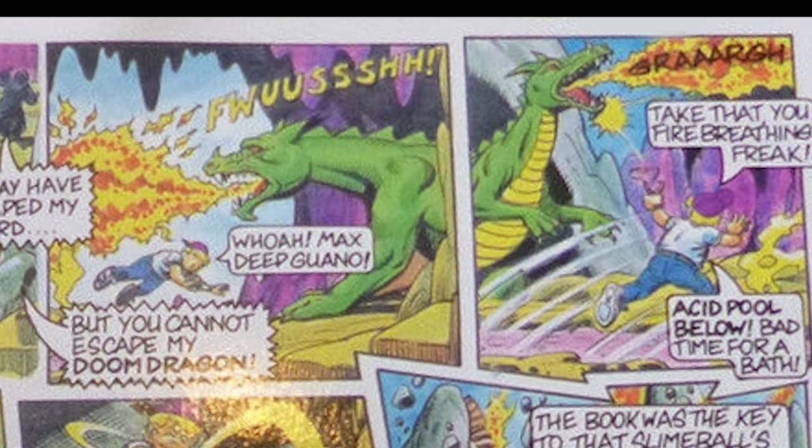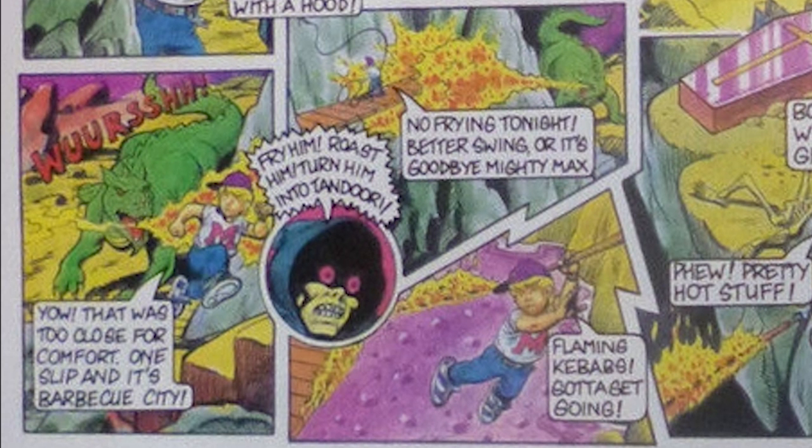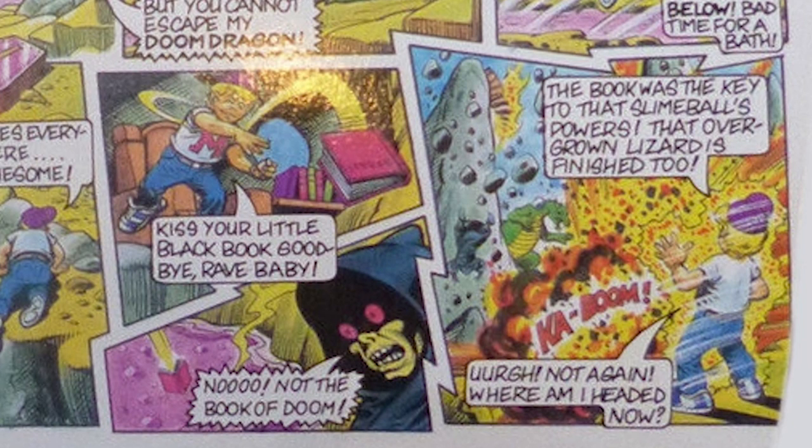The Doom Dragon breathes his fire, trying to get Max. Max is dodging it — he makes his way through the bridge, up the rope, and gets to the highest point. He grabs the cursed book. Now Raven Dark is peeing his pants. Max throws the book into the boiling acid, and it causes the whole entire place to blow up into smithereens. And that's basically the end of Raven Dark and the Doom Dragon.